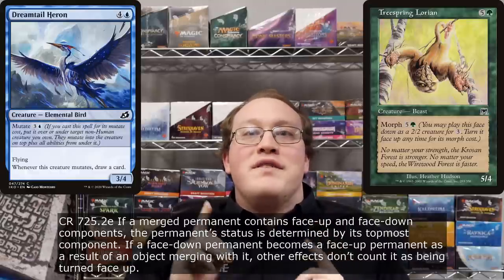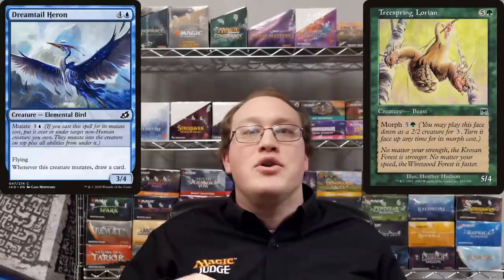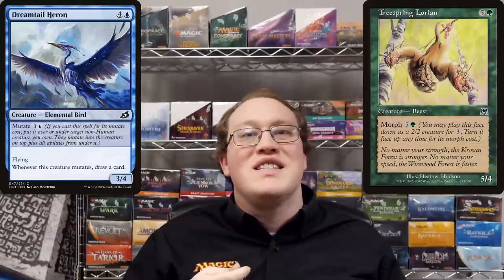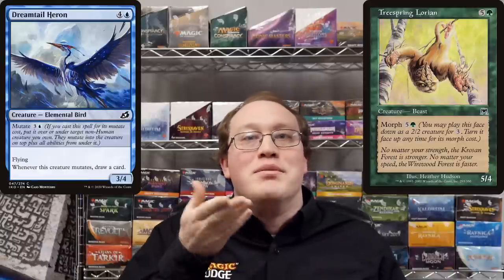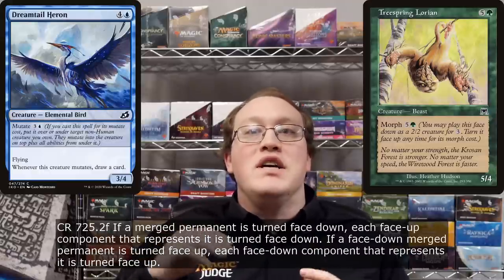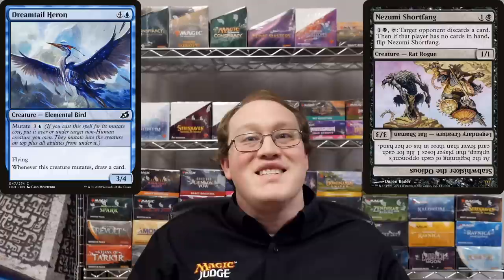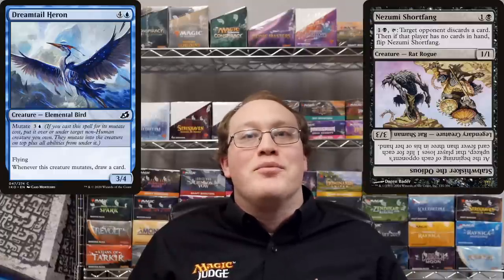Speaking of morph, a merged permanent's face-up or face-down status is solely determined by the topmost component. So you could cast a mutating creature spell on a face-down creature and put it on top — unfortunately, this does not count as turning that creature face-up, even though it did go from being face-down to face-up. If a merged permanent is turned face-up or face-down, each of its components is turned face-up or face-down as appropriate. If a merged permanent contains a flip card, the side that's active will be the set of characteristics the game looks at, and if it flips after the merge, the new characteristics will be considered.